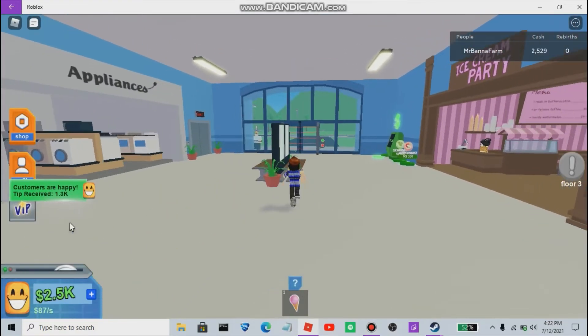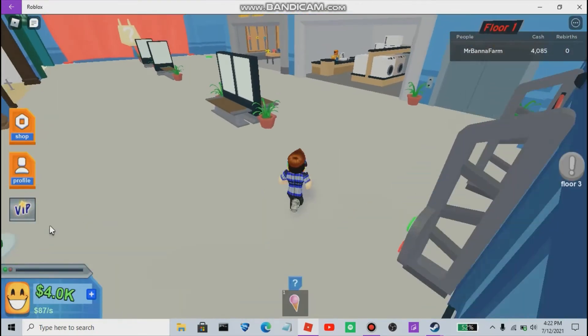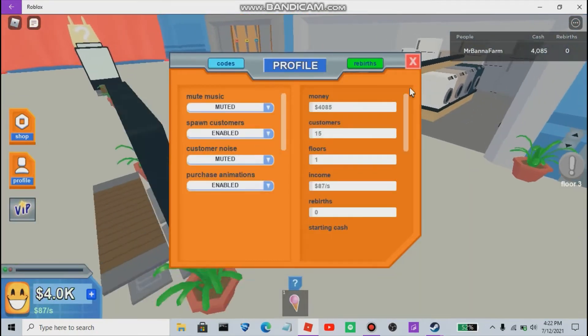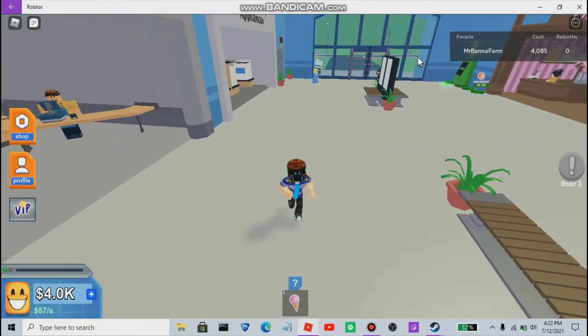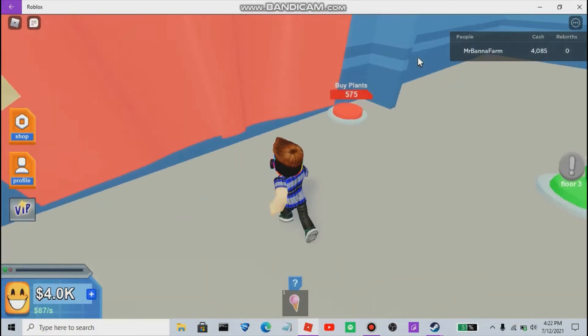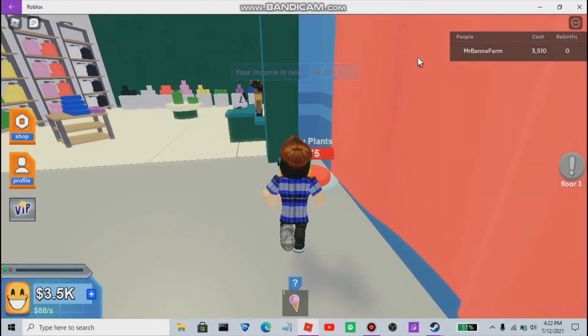Customers are happy - you've received 1.3k, nice! Let's accept. There's no customers - enable. Now everyone is gonna start coming in. Let's do this - buy plant, buy plant.